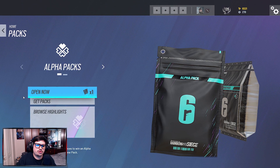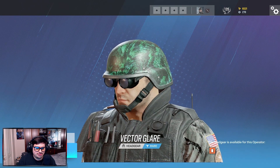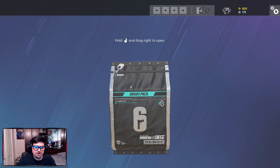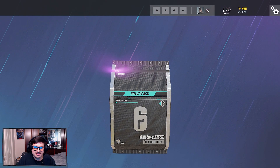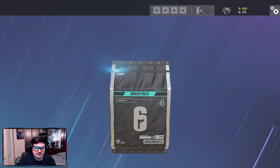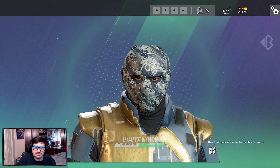I just bought the battle pass. We're going to open up some packs to see if we get some black ice. This first one is going to be a rare — we got this for Termite, not the best thing ever. We got five bravo packs. There's got to be a black ice in here somewhere. Nothing in here... let's open up the next. Nothing in here. Please make there be something good. Oh my God, why can't it be black ice? Honestly this one is pretty cool, I like it — but it's not black ice. Nothing at all. Nothing good.